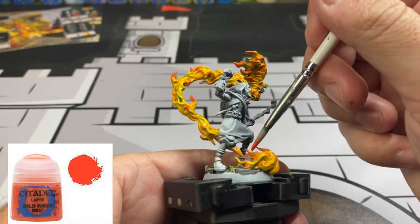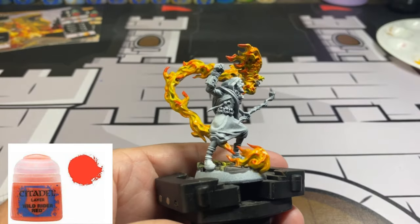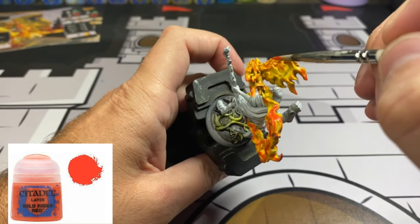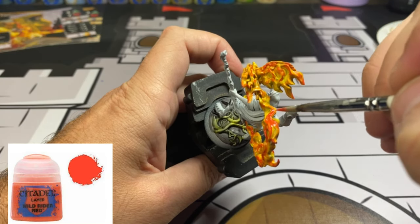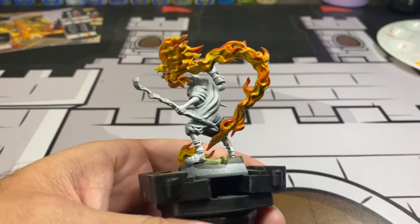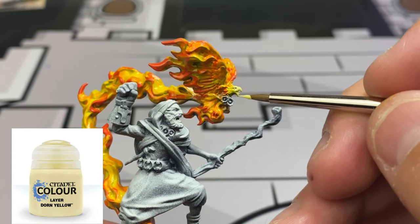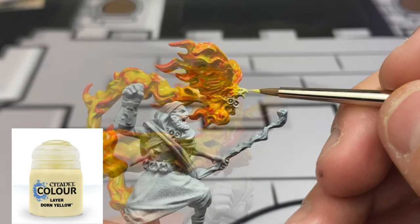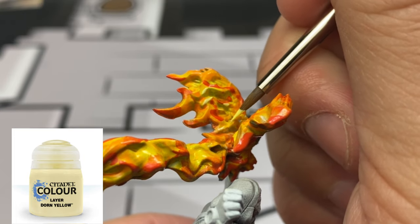If we miss a spot or forget something, just go back to your well, put some yellow on it, some orange - there's no right or wrong way to do this. You don't have to follow every single brush stroke I'm doing; it's your miniature. For the head of that hawk, take some Dorn Yellow - if you don't have it, just mix some Yriel Yellow with white to make a pale yellow - and paint up that head to make it look like the hottest point of the flame. Put little spots here and there just to break it up a bit.